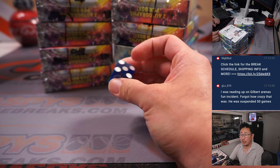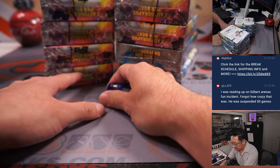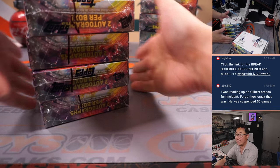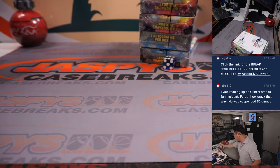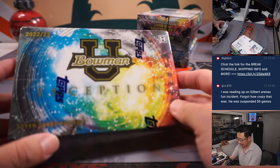All right, so now let's roll the die. We'll go 1, 2, 3 for the left side, 4, 5, 6 for the right side. And it's 6 — right side. So this will save for break 12, which is on the site right now. Get after it, jazbeescasebreaks.com.